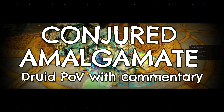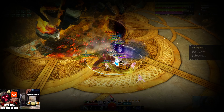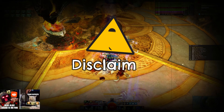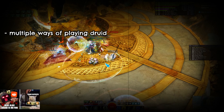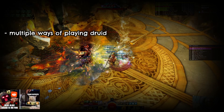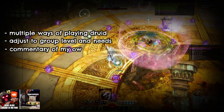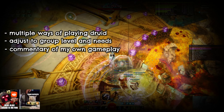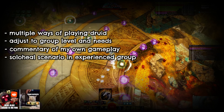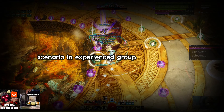Hey guys! Welcome to another Druid POV with commentary. Today we are going to focus on Conjured Amalgamate. Just a small disclaimer before we start: you have to remember that there are multiple ways of playing Druid. Every group is different, so always remember to adjust to your group level and needs. This is a commentary of my gameplay with some explanations of possible build choices. The footage will be from a solo heal scenario in advanced static runs, as the main goal of this series is to help you get your Druid gameplay to a more advanced level.